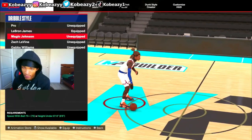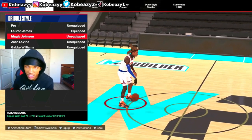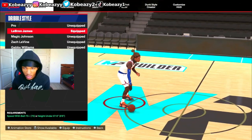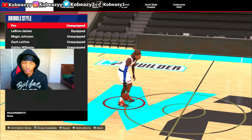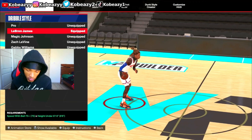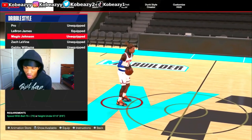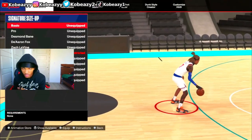Magic Johnson dribble style is no more elite — it got patched, they patched the Magic Johnson dribble style. The best two dribble styles currently are LeBron or Pro. I mess with LeBron the best, but some people use Pro. Either one is the best two dribble styles — LeBron James or Pro. For season 4, if you're still using Magic Johnson, you're going to be getting clamped up with no room to get those buckets.